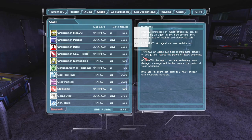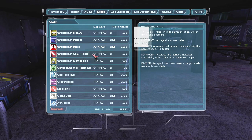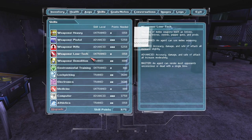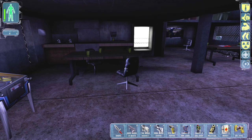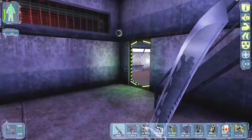We can heal slightly more damage or energy and reduce the period of toxic poisoning. Environmental training — yeah, that one's also kind of decent as well. But we want to do rifle all the way — I mean low-tech. I don't know how accuracy works with pepper guns and prods; you never really miss at close range with a lot of this stuff.